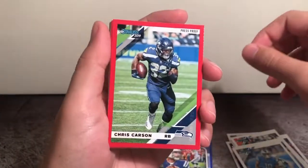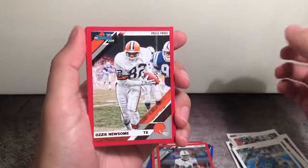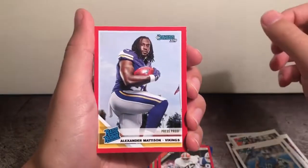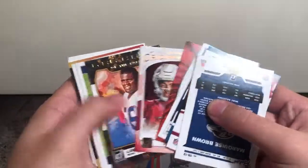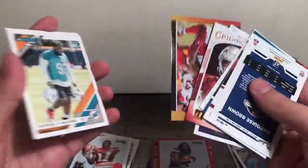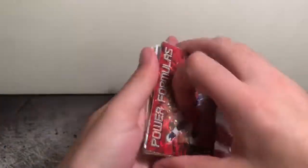Here we got some red press proof inserts — looks like Chris Carson, Robert Quinn, throwback Ozzie Newsome. And our rated rookie is Alexander Madison — backup to Cook, could see some playing time if Cook goes down again. And here we have our inserts.